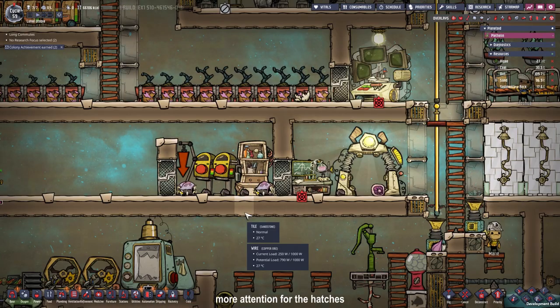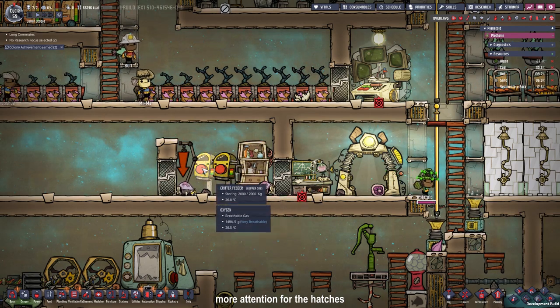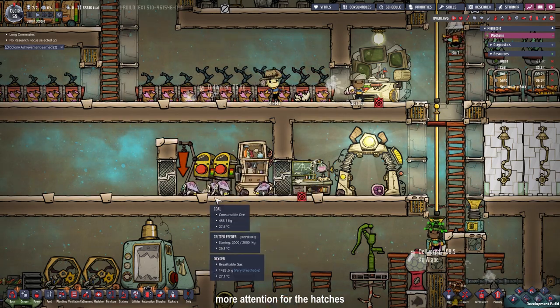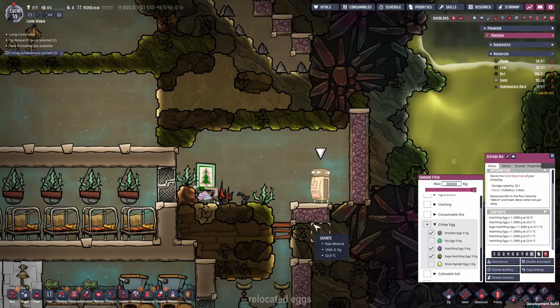Because I didn't pay enough attention to our hatches, the room is overcrowded now — we got five hatches and three eggs, so we have to get rid of the eggs so they start reproducing again. For now I placed all the eggs in our nature reserve. We have three hatchling eggs, another two hatchling eggs, and a sage hatchling egg. If we store eggs too long in a bin they will break and turn into a raw egg, so we have to decide what we are going to do with them fairly quickly.